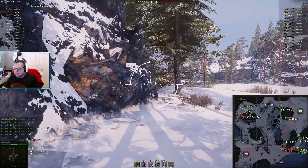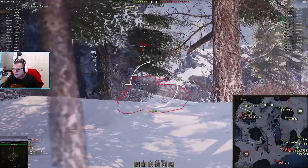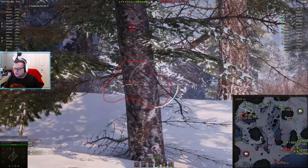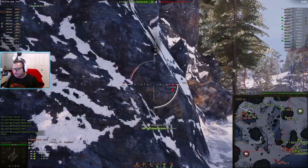As a VK 4502B I'd probably be loading gold for his mantlet in anticipation of shooting him in the turret. What you needed to do there was shoot that guy in his lower plate — he exposed the whole thing to you practically. I get that you wanted to snap off a shot and get safe, but taking just half a second to move your cursor that direction might have given you 490 damage. He still takes a hit and you bounce — that was lucky.